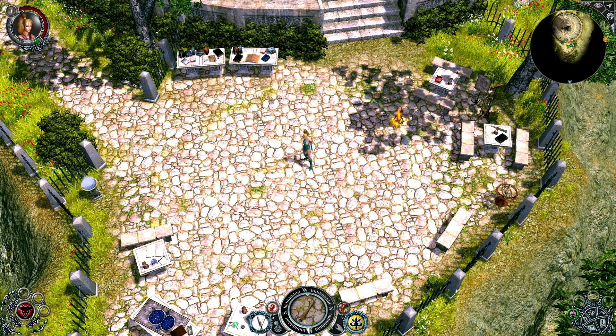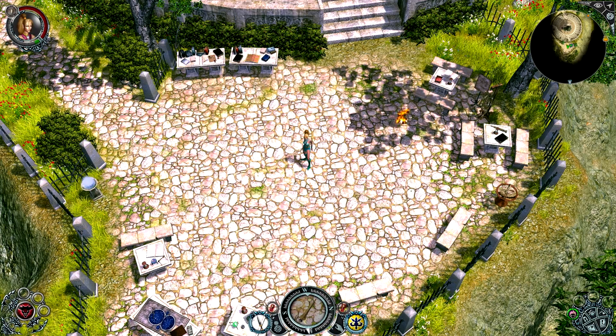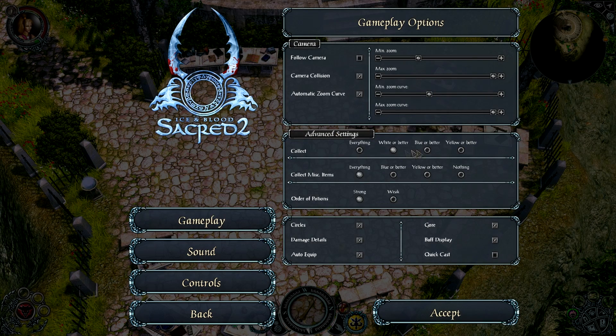Q picks up everything around you. You can collect everything within range — everything within this green radius will be picked up. And if you go into your gameplay options, you can fine-tune that to pick up only certain quality items.